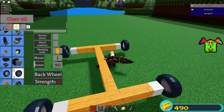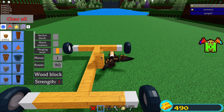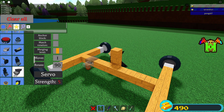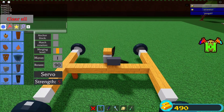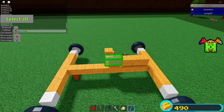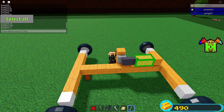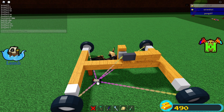Now, once you have this, we have to make the catapult arm that launches stuff. We do that and now we need the servo. And, boom — we make the cup. Just 3 blocks like this. And we put the servo onto maximum torque.